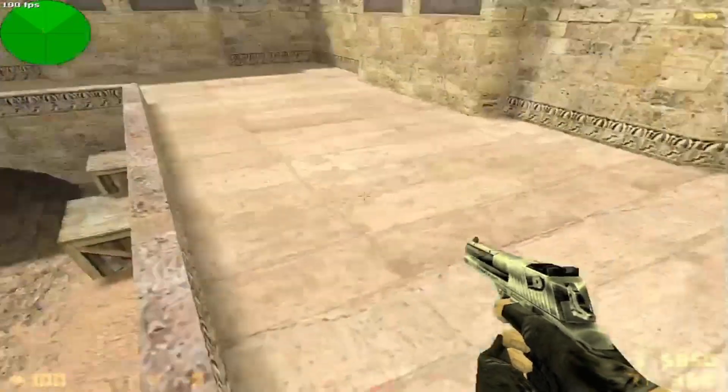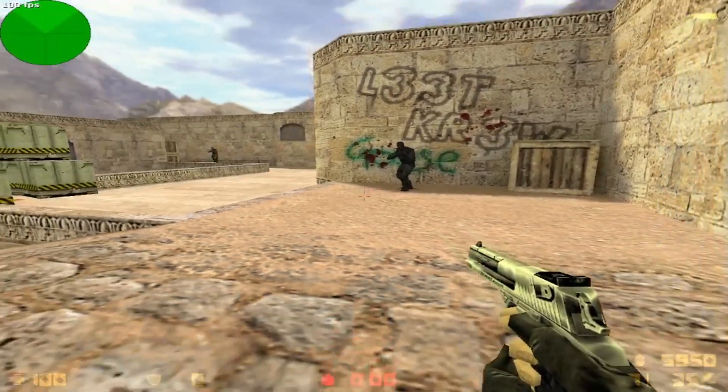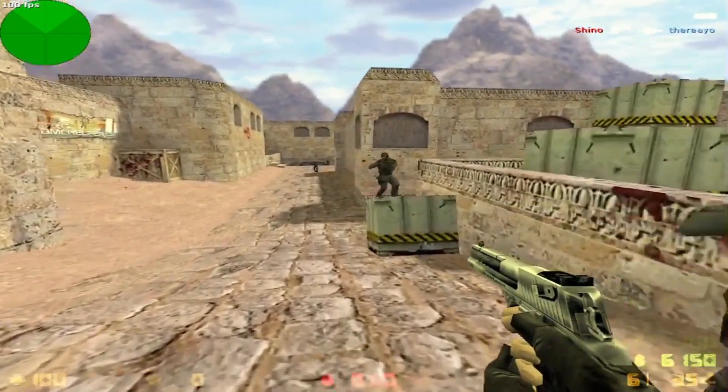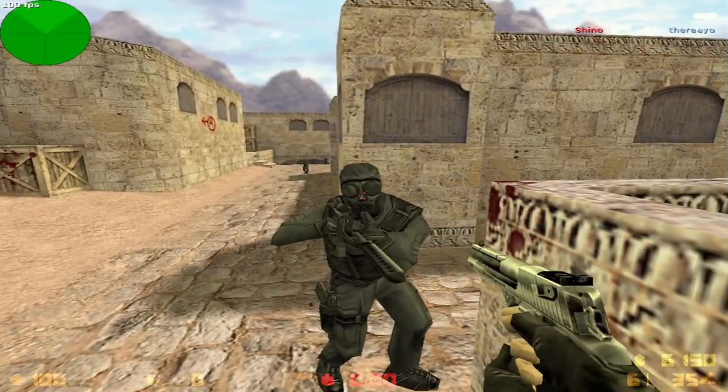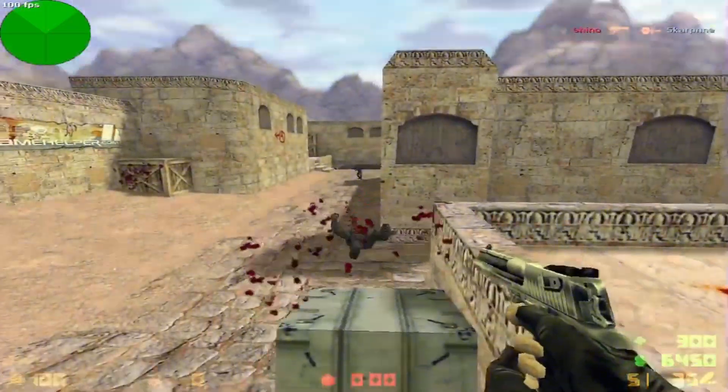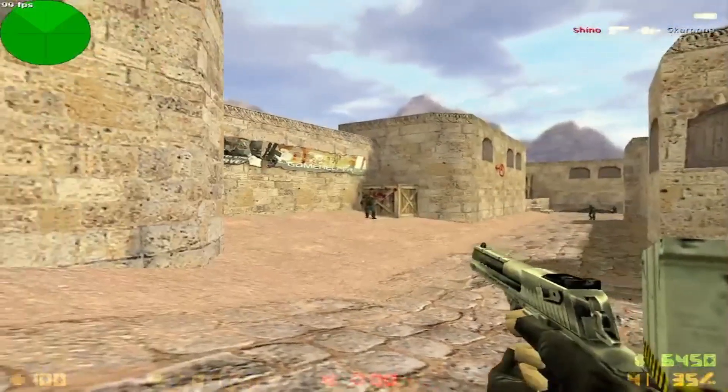Tip number three is resolution. Some resolutions make you see the enemy better. I use a stretched resolution — I've made a tutorial on how to set that up, go watch it if you want. It makes the game wider so I can see enemies' heads better. It depends on your monitor and preferences, but that's what improves my aim.